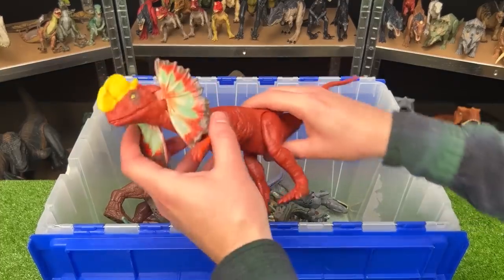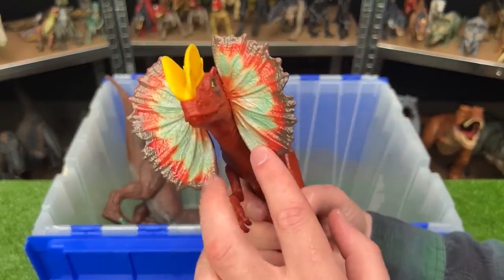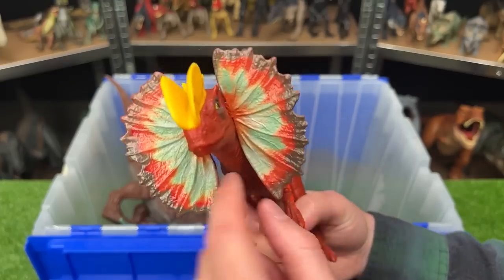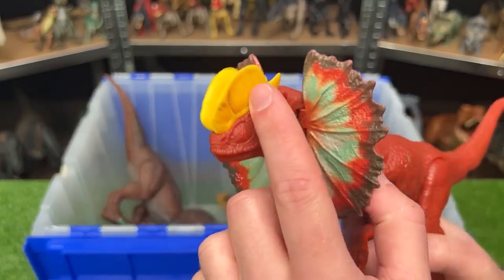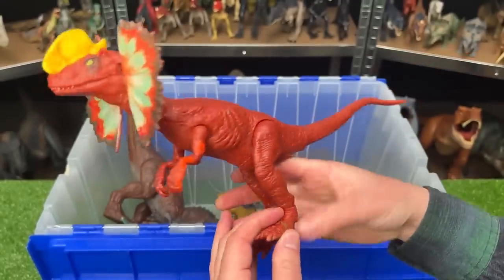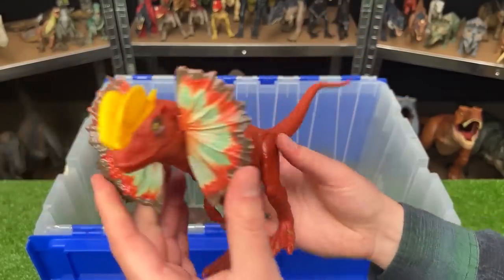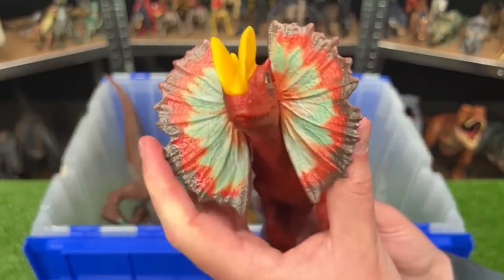Over here we've got a big Dilophosaurus figure in the bright red coloring, along with the green, brown, and red along its frills and that super bright yellow crown on the top of its head too. This figure is pretty basic though, so it doesn't have any action buttons, but you can still move the arms, the legs, and the tail, as well as move the frills back and forth.